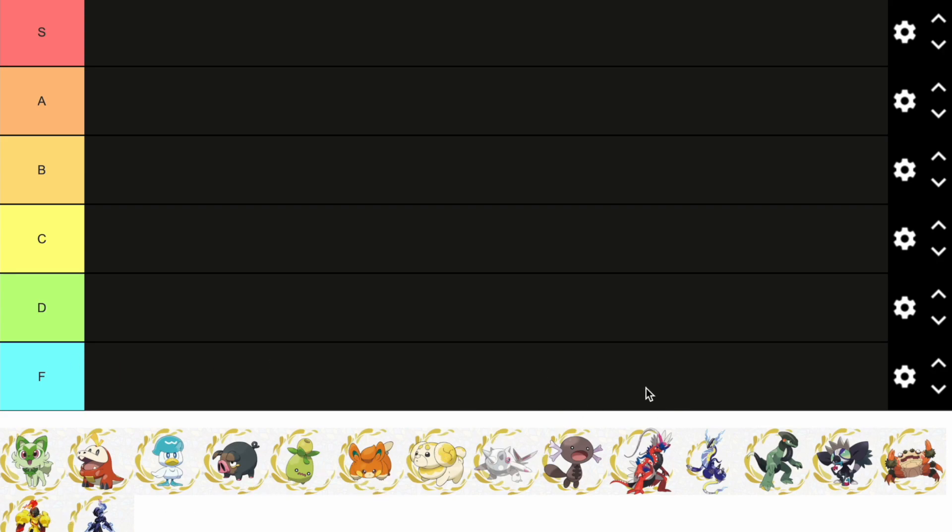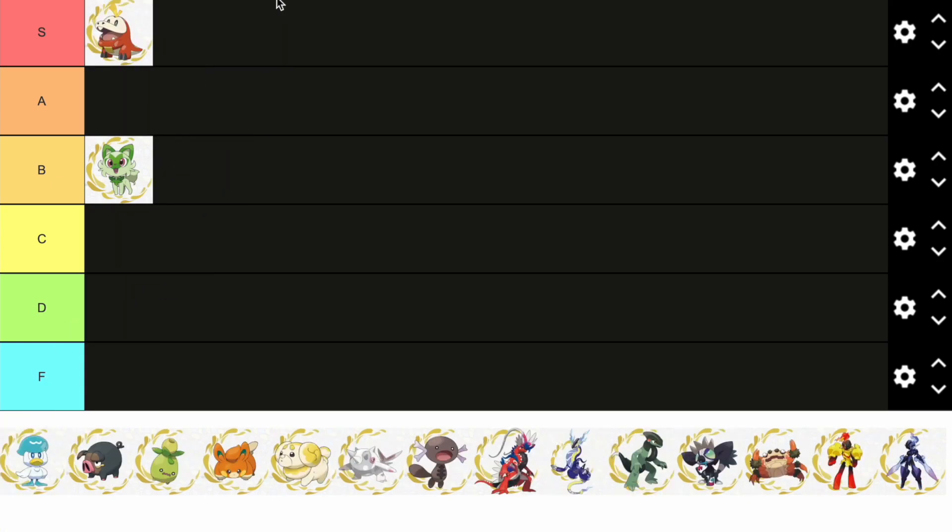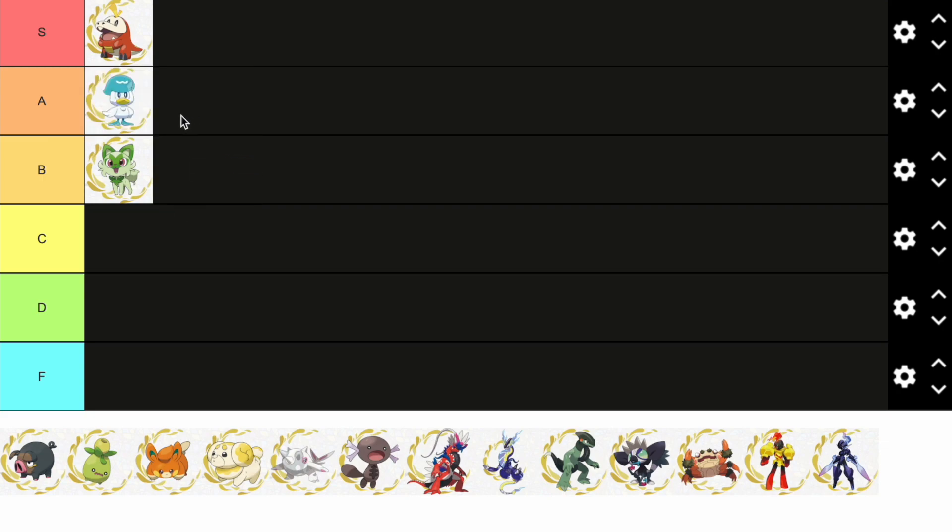Sorry it's been a couple days since I posted, but I'm hoping to start uploading daily again. Anyway, we're starting off with Sprigatito — solid mon but definitely not my favorite starter, so B tier. Fuecoco gets S tier — it's the starter I'm picking for the game. Quaxley gets A tier; it's my second choice starter, kind of in between the other two.